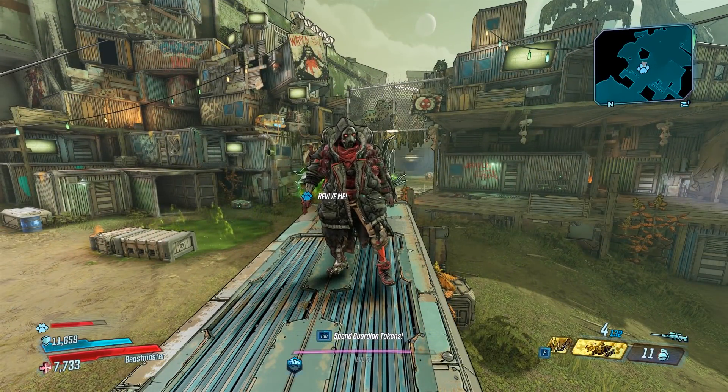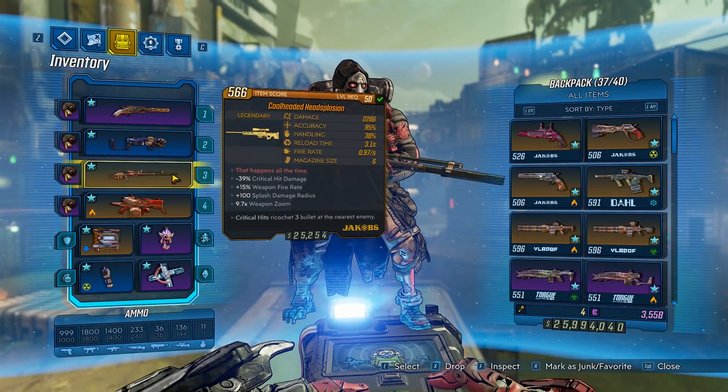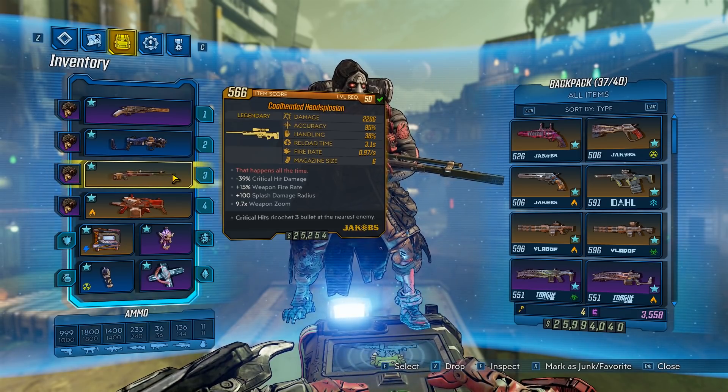Hey, what's going on guys? Jolts here, back with another item guide, and today we're going over the legendary Headsplosion Sniper. Do you guys remember the Cobra from Borderlands 2 and also Borderlands 1? Yeah, it returns — but it's a lot better. So let's jump right into the video and show you guys how to get it.